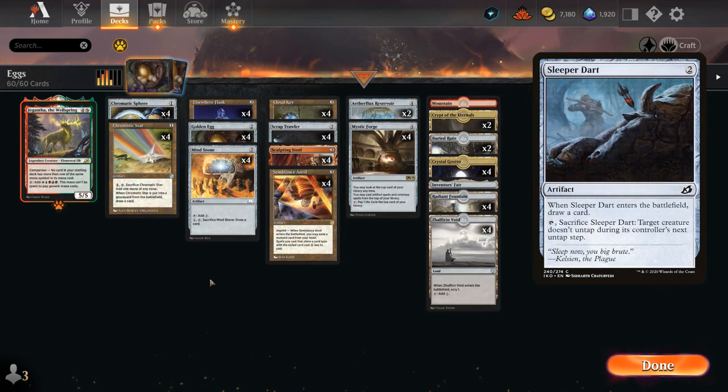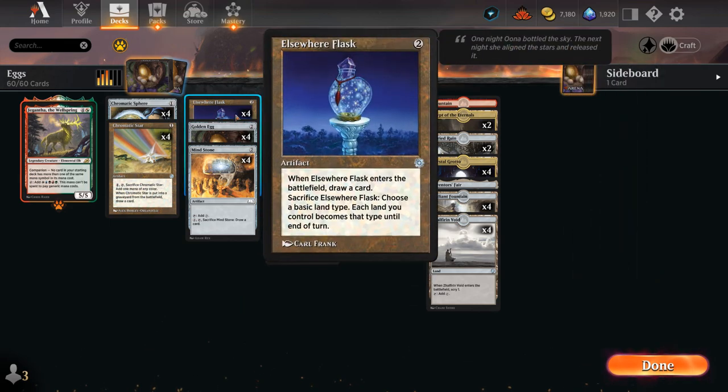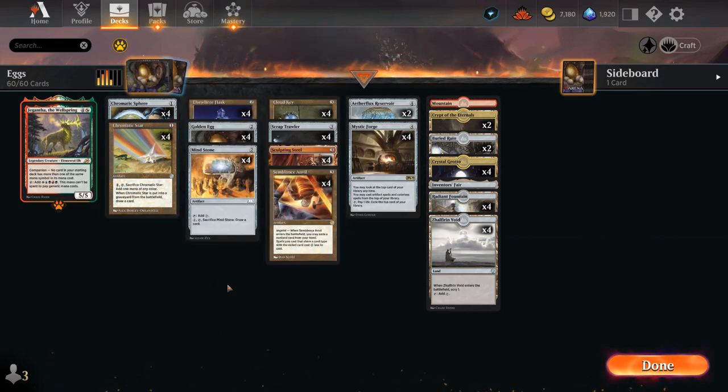We could also play Sleeper Dart at two mana, which has the additional utility of maybe keeping an opposing creature tapped down. The only awkward part is we won't be able to sacrifice it until there's a creature in play, and otherwise we might be forced to target our own Scraptrawler. Flask also has the utility of helping us cast Gigantha, which we're playing as companion — no real drawback. We don't plan to cast Gigantha very often, but it can come up in grindier matchups, and having a 5/5 to cast without too much issue thanks to Flask, Egg, and the various one-mana fixers is nice.